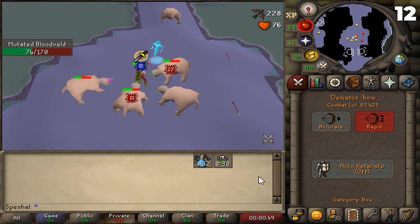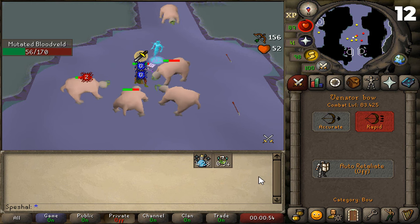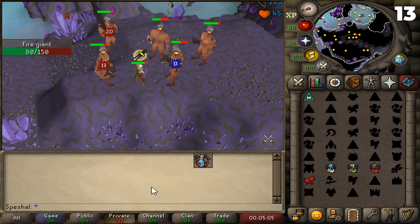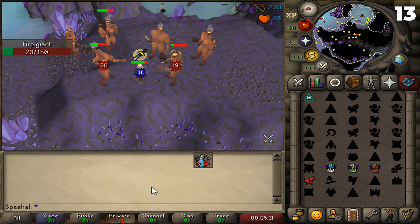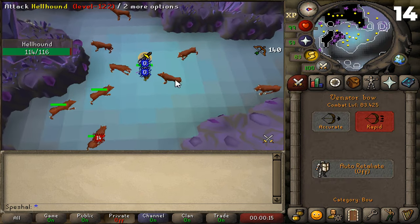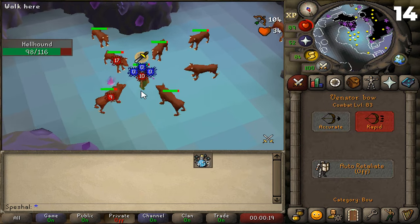Tip number twelve. Another way to do the Bloodveld task pretty quickly is to use a Venator bow with thralls down inside the Catacombs of Kourend. Tip number thirteen. If you have a Fire Giant task, you can use a Venator bow with thralls down inside the Catacombs of Kourend for quick Slayer XP. You also have the chance to get ancient shards and dark totem pieces here. Tip number fourteen. If you have a Hellhound task, you can use a Venator bow and thralls inside the Catacombs of Kourend for quick Slayer XP, along with a chance for ancient shards and dark totem pieces.